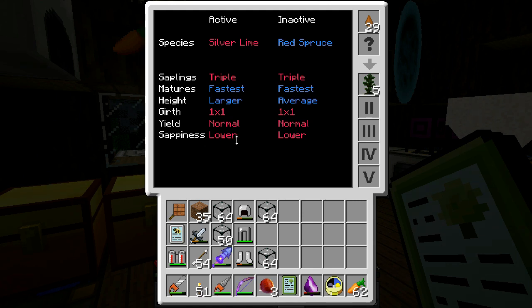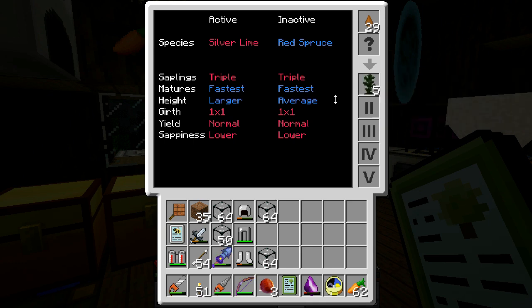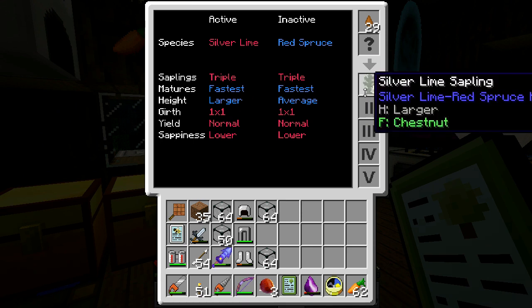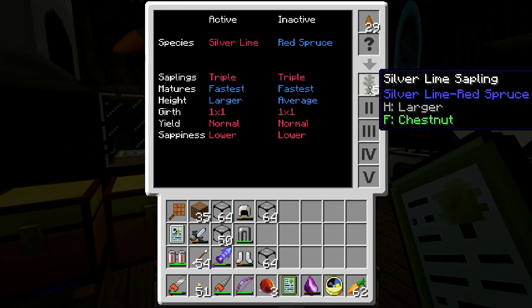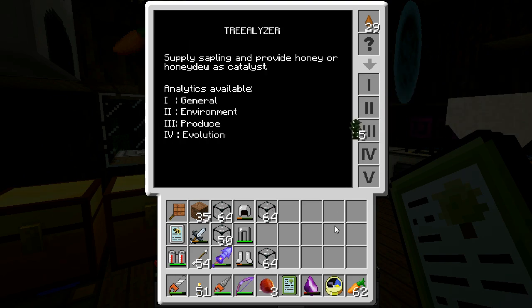The sappiness doesn't matter in the particular version I'm running, but in the next major version of Forestry, if you have low sappiness and try to make biofuel out of a sapling, you won't get much biofuel. But if it has really high sappiness, you'll get a whole bunch more. In my current version this does nothing, so I'll always get the same amount of biofuel out of this sapling. I bred this thing with balsa trees to get the triple sapling drop — and I think I got the fastest growth from a combination of jungle trees and cherry trees. The height is from the jungle trees for sure, and I've just been breeding the hell out of these silver limes to get something good out of it.